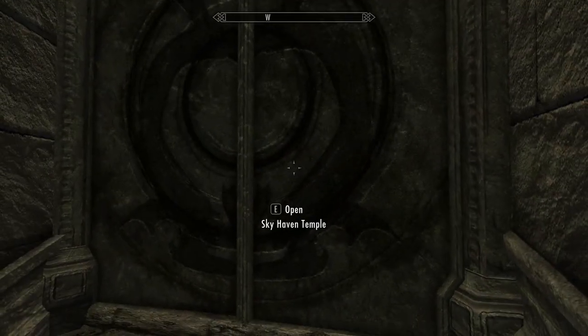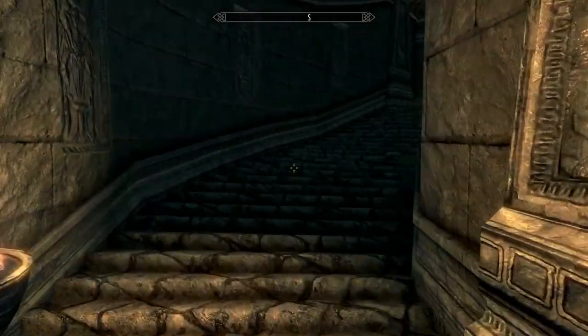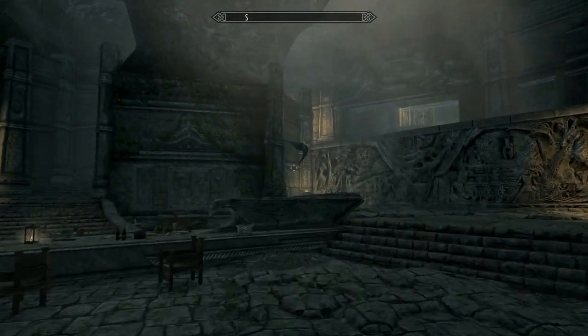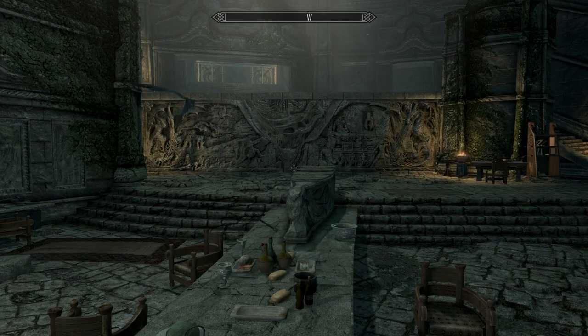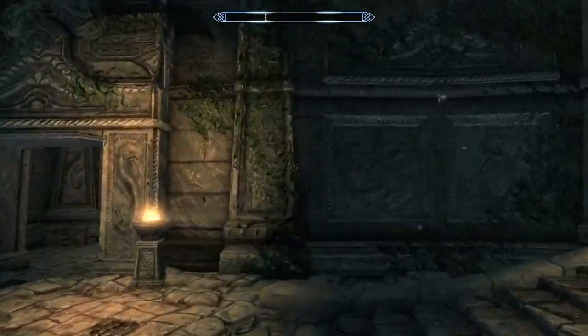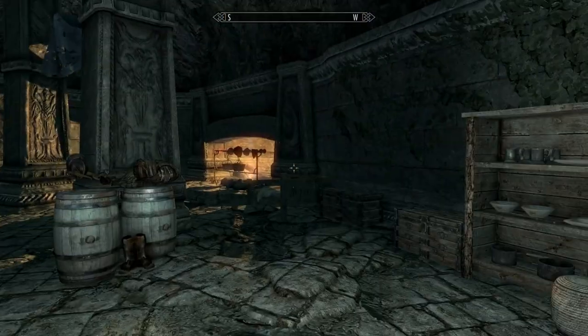We are at Sky Haven Temple because our next target is here. They will tell us to kill Paarthurnax, but I do not have the Paarthurnax Dilemma installed, so I have no way of getting out of that — regrettably. Just need to locate Esbern.